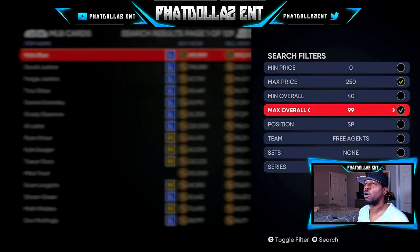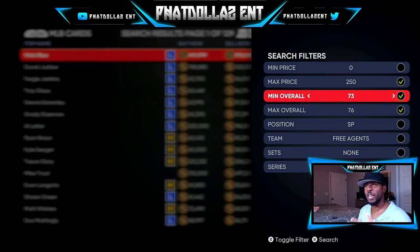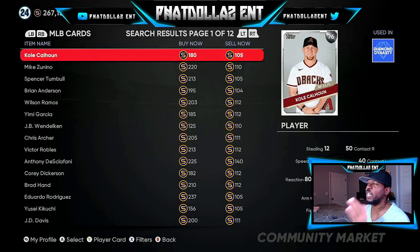Set max overall to 76 — that's what you want, because you're going to be using the exchanges. You can take your profit right now, or you can do what I do and wait until 24 hours before the roster update, or early in the morning of the roster update. These are all the 76s — exactly what you want.